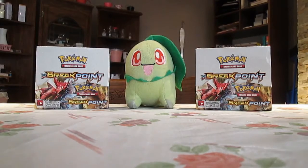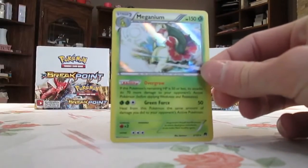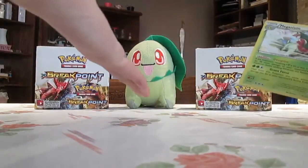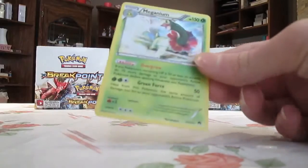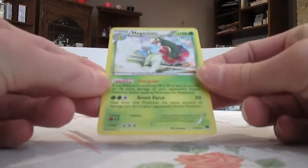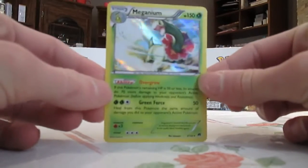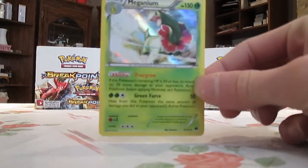Number eight is another holographic card — this one's number 3 in the set. It is the Meganium Holo, mainly because this card is the final evolution of my favorite Pokemon of all time. I think the artwork looks really cool — it's very similar artwork to the Garchomp card, like the same style. I do like Meganium; I've used Meganium multiple times in the Pokemon games. That's number eight.